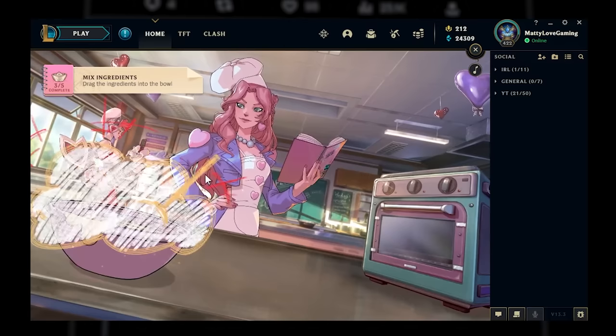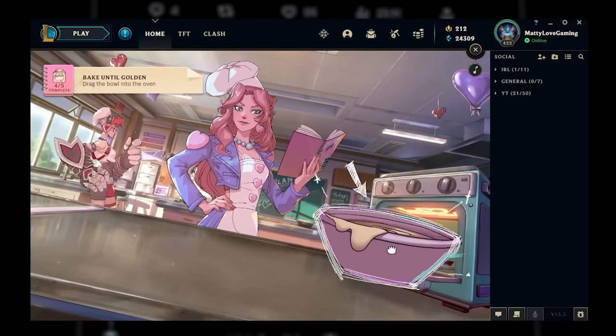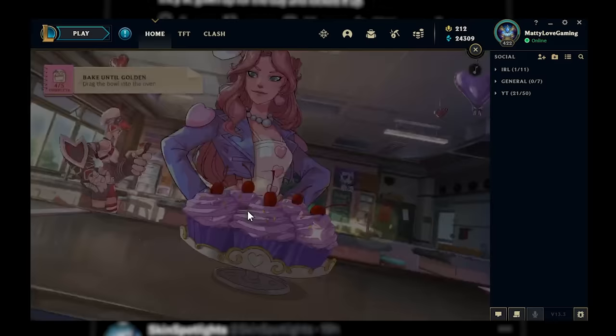This mission was very difficult and took me a long time to complete — there was a lot of clicking and dragging I had to do. I'm being sarcastic, of course. All you have to do is drag the eggs, milk, and butter into the bowl, then drag the bowl into the oven and wait until it turns into cupcakes.